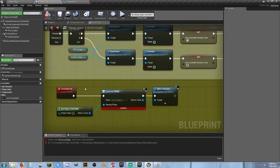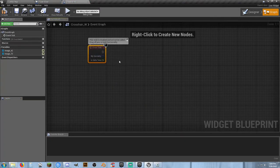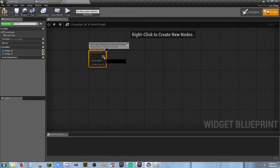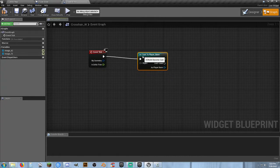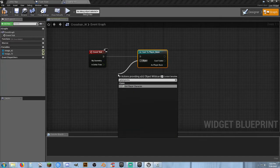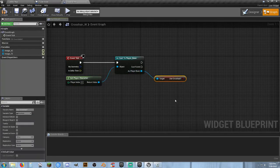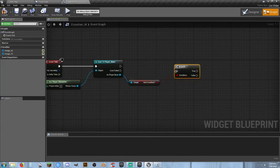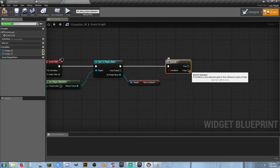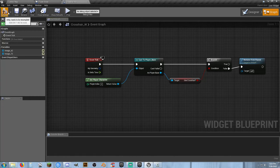The next thing we need to do is go back into my widget and tell it to use the crosshair widget. Go into the crosshair widget graph, on event tick — and normally you don't want to use event tick, but it's only going to be running when that crosshair is active. Cast to player_base, get player character, and get use_crosshair. If use_crosshair is true, do nothing — branch. If use_crosshair is false and we've switched it, then we want to remove from parent, which gets rid of this widget blueprint. Stupid simple.